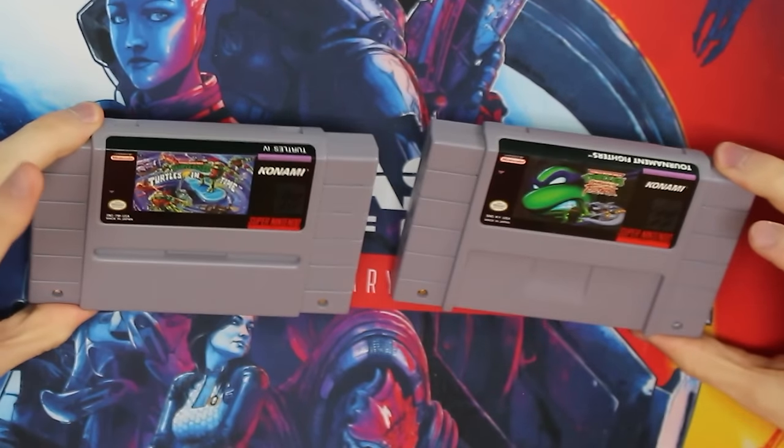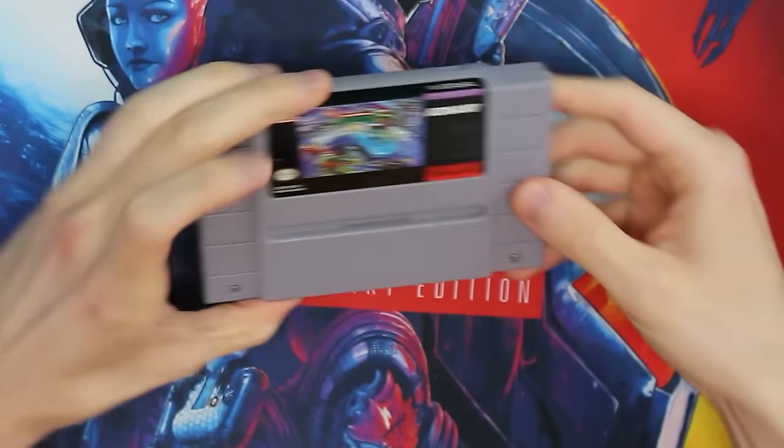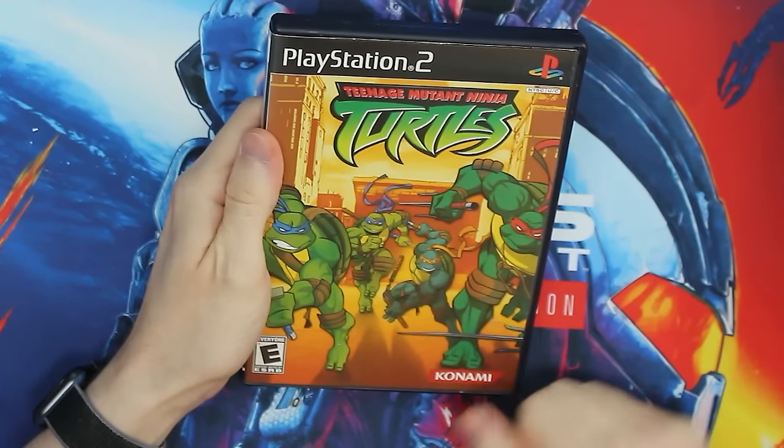So here we have the two cartridges for Turtles in Time and Tournament Fighters. Like I said, I'm not going to be talking about those, but I wanted to show them off anyway to really set the nostalgia in. Don't have those SNES games complete in box — I don't know where I'd even put them. What I want to begin with is a game that took a lot of elements from Turtles in Time and brought it into the 3D space — we're talking about Teenage Mutant Ninja Turtles.